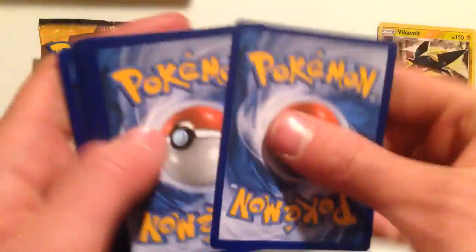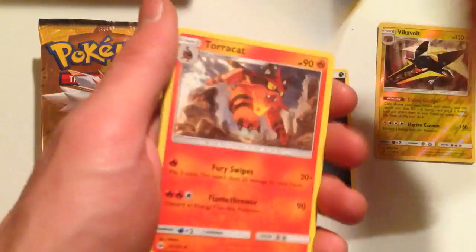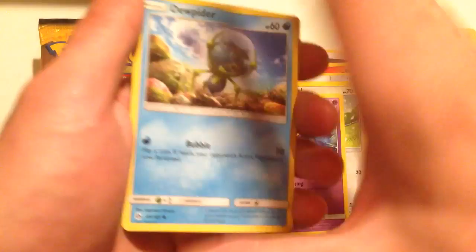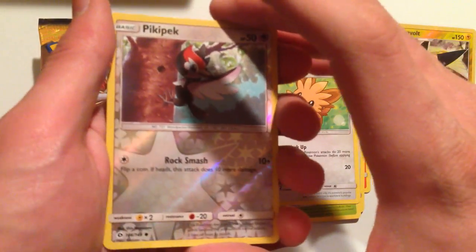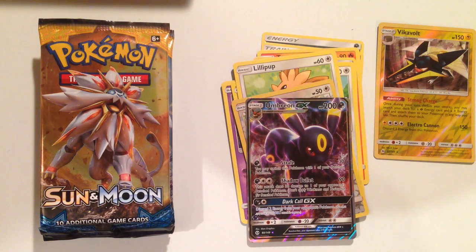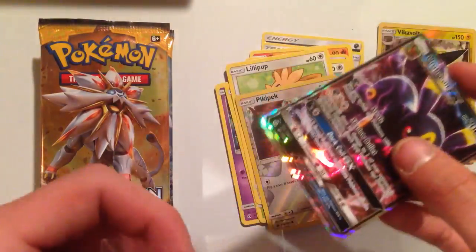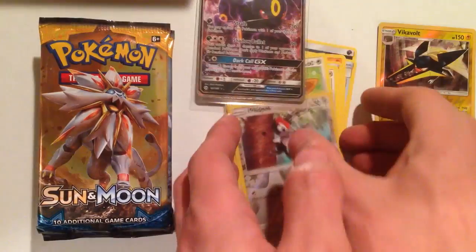Pack three. Poison Barbe, Tauracat, Potion, Stuffle, Mariani, Dupider, Bounsweet, Lillipop, Reverse Hollow Pika-Peck, and an Umbreon GX — very cool. Gotta sleeve this one. Wow, that looks so cool.